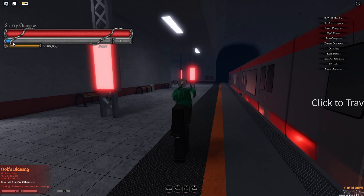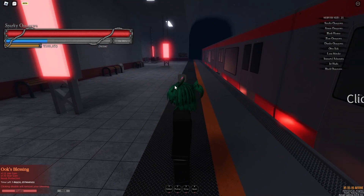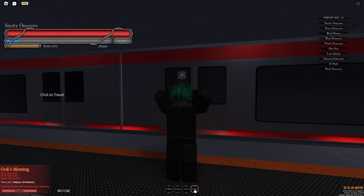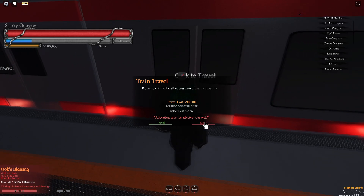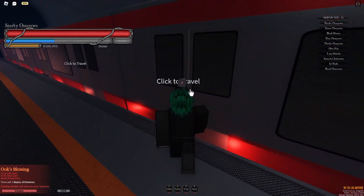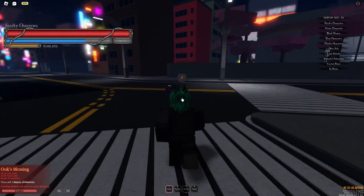I ran out of stamina. I think that's my hunger bar - what is that, is that body fatigue? Pretty clean. Click to travel - 90 yen to travel. 90k? How much do you get for a job? It better be like 10k.